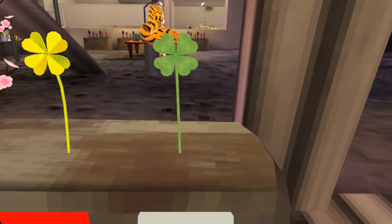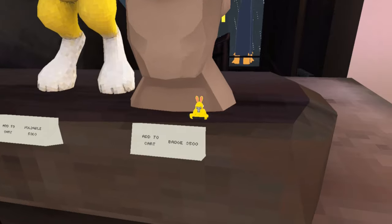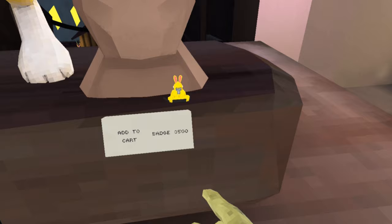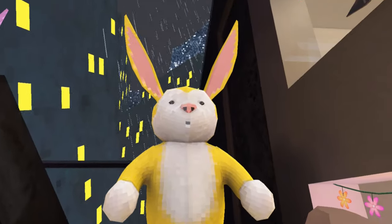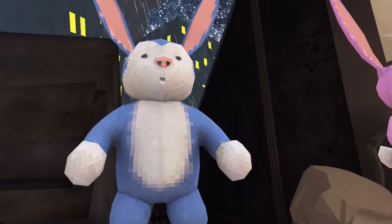And a regular branch for 5,000. Then we have the golden four-leaf clover for 4,000 shiny rocks, and a green one for 3,500. Then up here we have these bunnies as well as the pocket bunnies — I'm not sure why they're here. These cost 3,500 shiny rocks, and we have the yellow one and the giant bunny for 5,000 shiny rocks. There's a pink one, very cute, and a blue one.